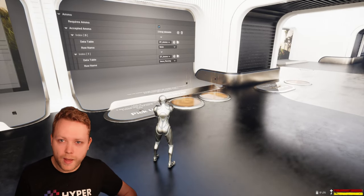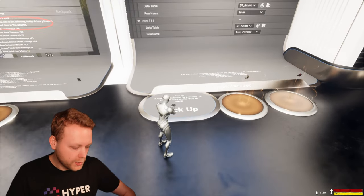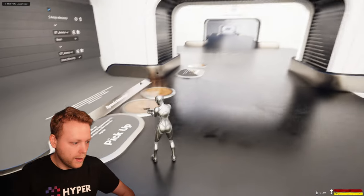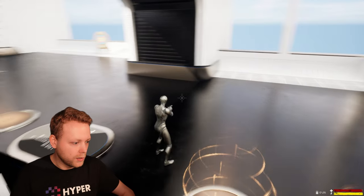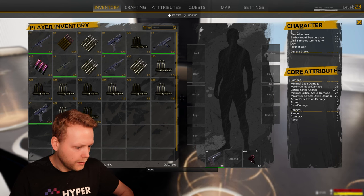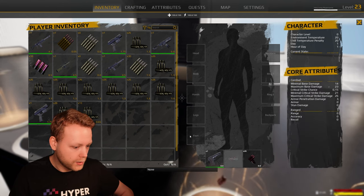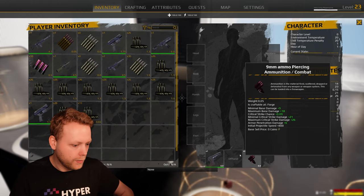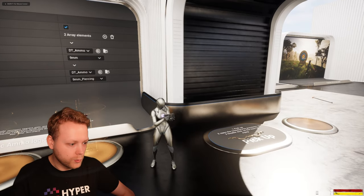Another thing about ammo management: you can have multiple types of ammo in the same weapon. With this pistol, I have two ammo types — basic 9mm ammo and piercing bullets. The piercing bullets can swap with the 9mm ammo, and both ammo types are accepted in this weapon.